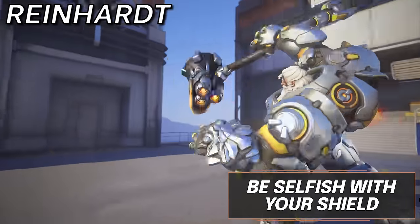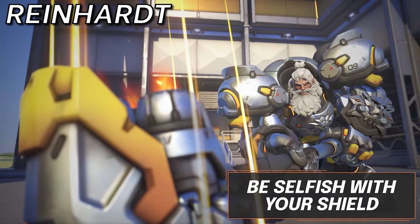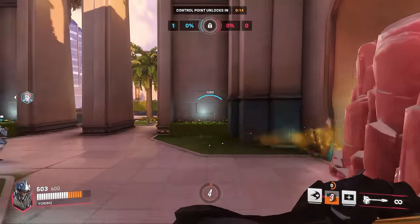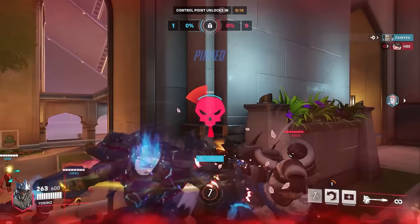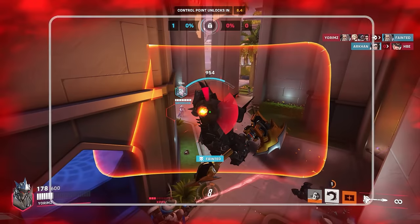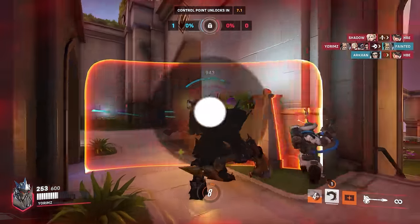Moving into Reinhardt, his shield should be used as a way to get himself out of danger in most scenarios. You are a brawling tank with the intention to get in and clobber enemies with your hammer, not a tank who helps their team walk forward safely with his shield. If you do so, you won't have enough health on your shield for when you need it to get back out safely.